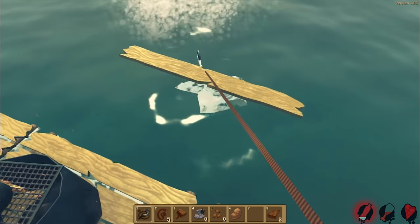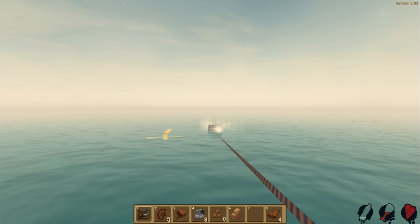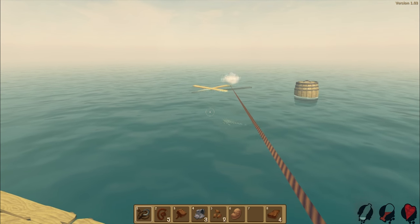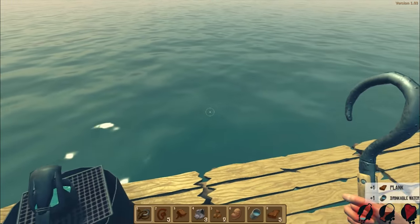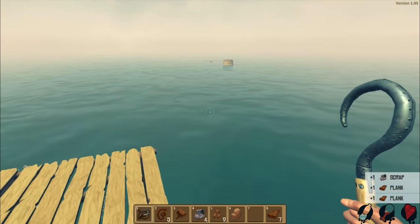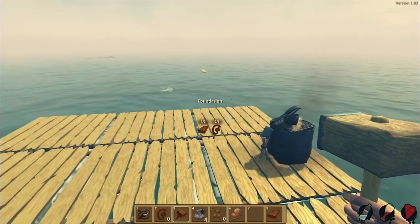We got some of it but not all. Over here we got a barrel and some planks - we can't get that barrel though. Oh wow, how did we miss the barrel? We need more water already, wow this game is tough. Come here, stupid plank. Drink the water, fill up the water, place it there. Let's try and build some more stuff - we need more stuff.